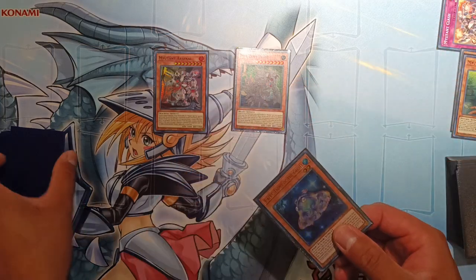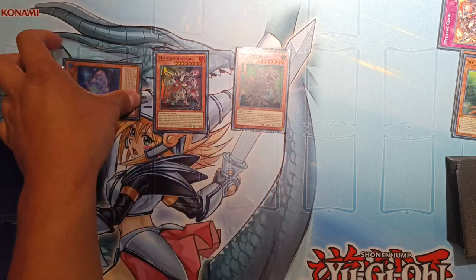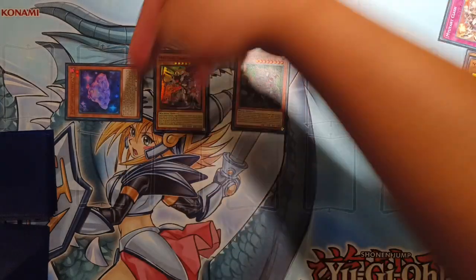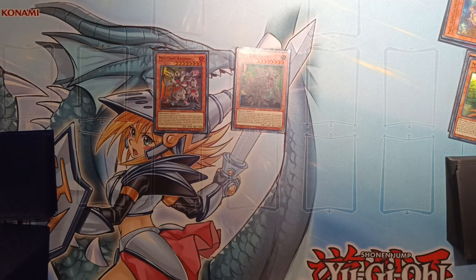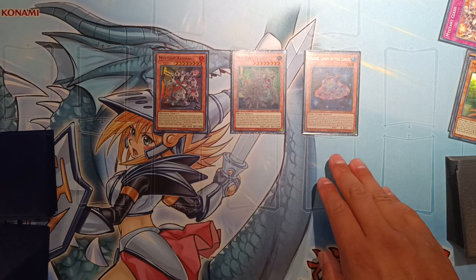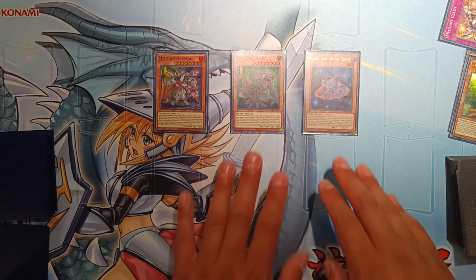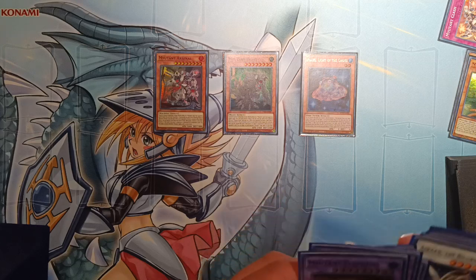Let's assume Arsenal and Beast are back on field and we didn't use Paces's quick synchro effect — say we used Paces as fodder for Beast or Arsenal's effects instead. When Paces comes back on your standby phase, it's just a level 2 tuner and you can use it as synchro material for whatever you want. It only locks you into fish synchros when you use his effect to synchro during the opponent's turn. On your own turn, you can make any generic synchro depending on the levels on field — and since all the Mutant bosses happen to be level 8 and Paces is level 2, that's level 10.